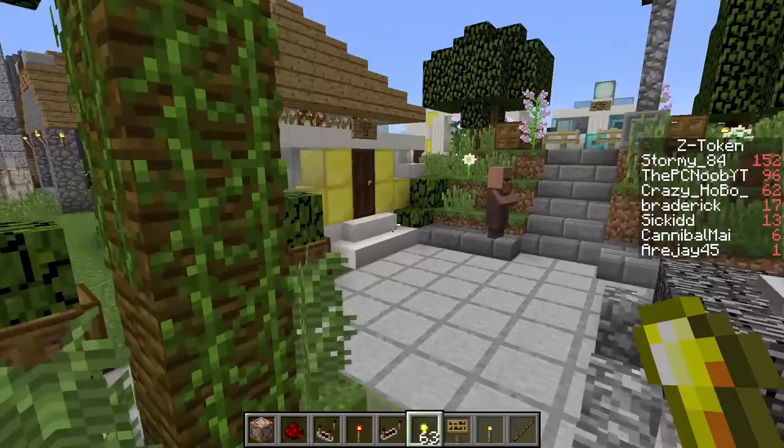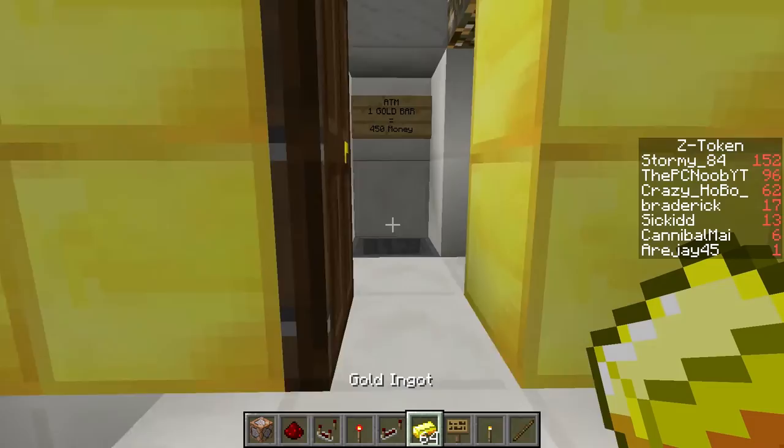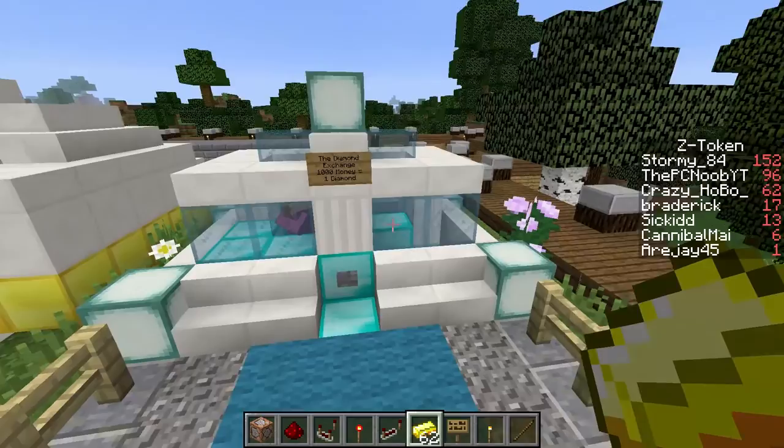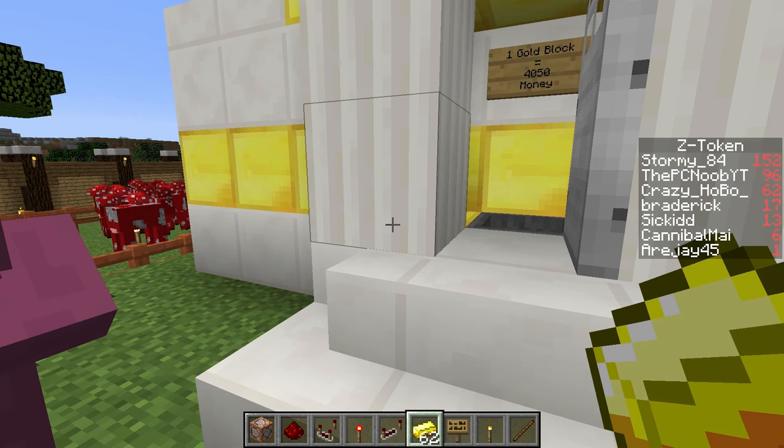So there are ATMs that accept gold nuggets. Gold bars — I think it's this one — let's show you guys. Gold bar gives me 450. Yep, awesome. And this one — you can buy diamonds. I'll show you guys how the shops work and how all this works.